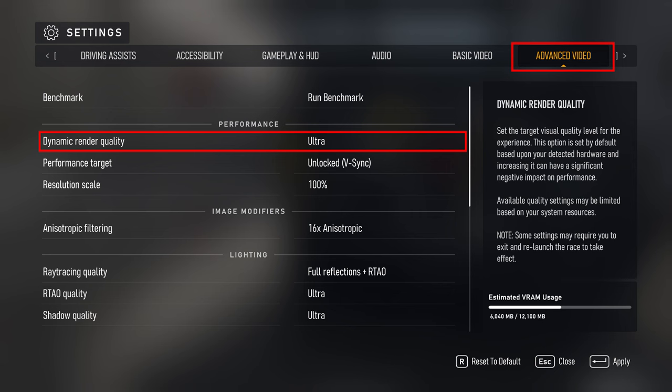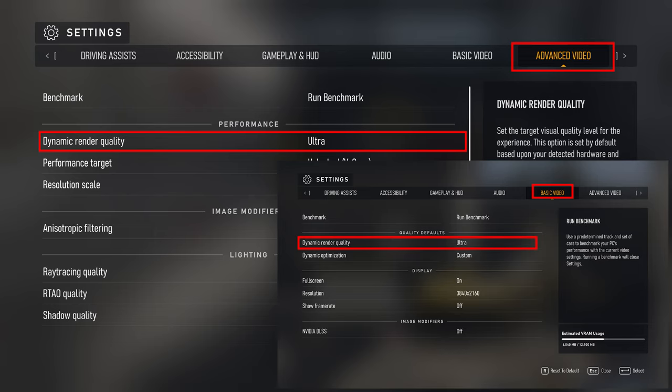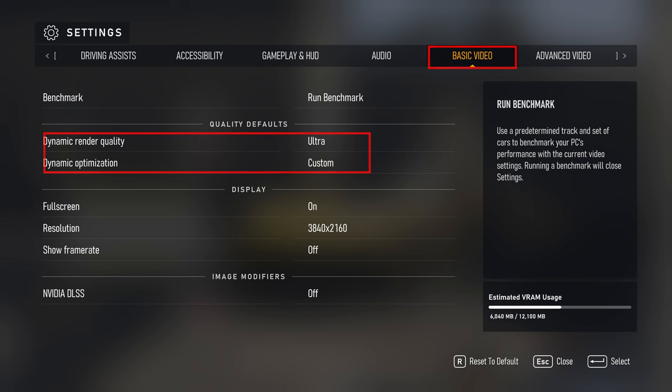On to the advanced video options. The first option we can change here in advanced is the dynamic render quality. This is the exact same thing as dynamic render quality in the basic settings screen. It's kind of confusing having it in two spots, but just be aware it's the exact same thing in both locations and changing it in basic also changes it in advanced.